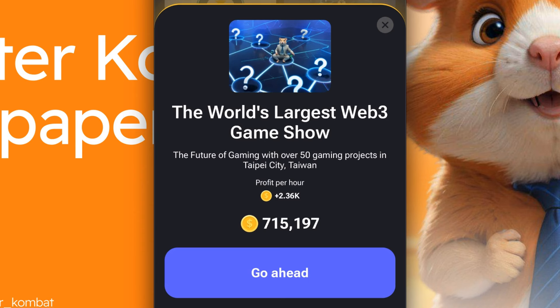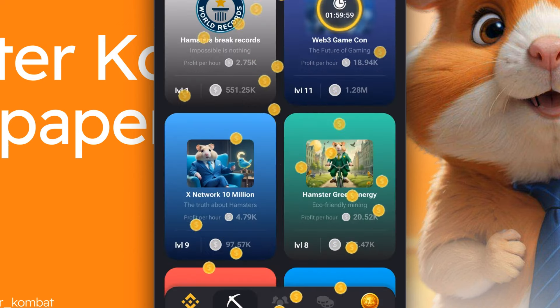Upgrading will also add another 2,360 coins every single hour. If I click 'go ahead,' it subtracts from my balance and adds the passive income as well as upgrading this card. There it goes — it says processing and done.